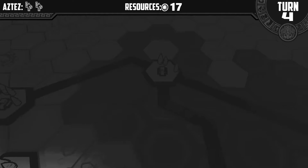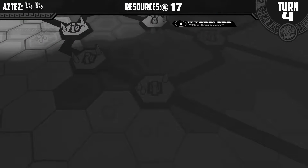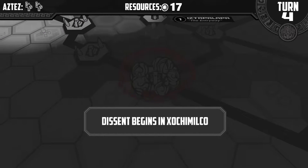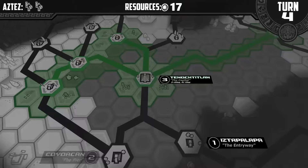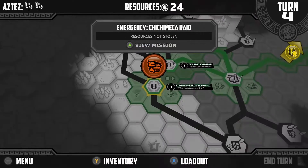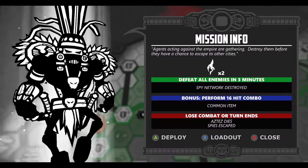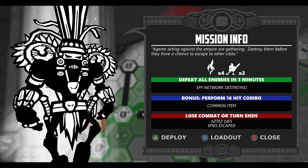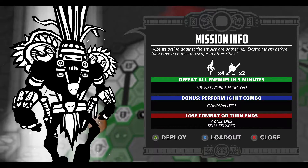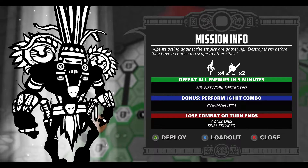Oh, inventory is probably where my items are at. Yeah. Descent begins — we got some traitors on this. Oh no. Am I gonna stop them from approaching? Golden resources or missions now. Resources not stolen. Spy mission — we can view them. Agents acting against the empire are gathering.